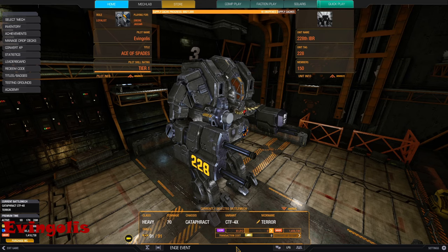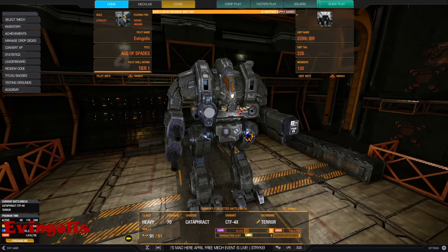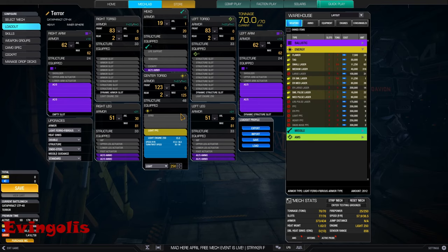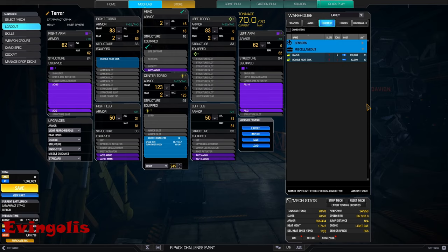As promised, those are the builds. There will not be many of them, because there is not much possibility here. This one is more often used — if you can use that word in association with Cataphract. 4 AC-5, light engine 250, and 6 tons of ammunition. In the match we used this build — pretty much the same, but you swap one ton of ammo and some armor for one light PPC. There is another one, as Yoda could say: AC-10 and AC-2, a pair of each, and ammunition for it. This one is for decidedly short engagements — you need to aim your shots well or you will run out of ammunition.